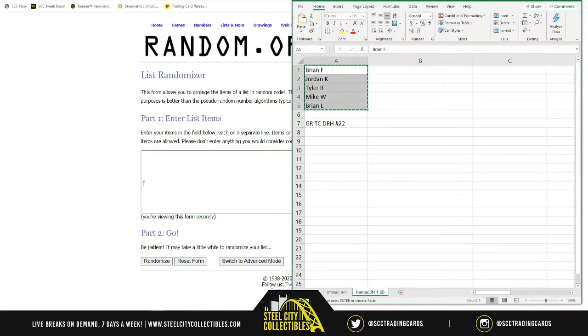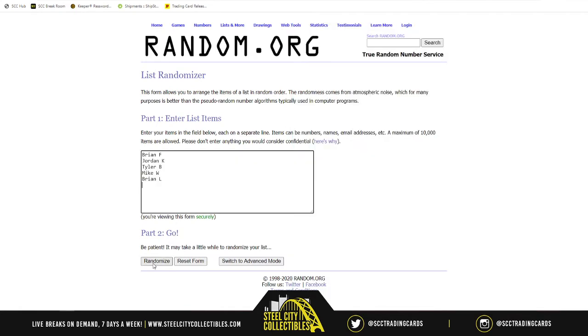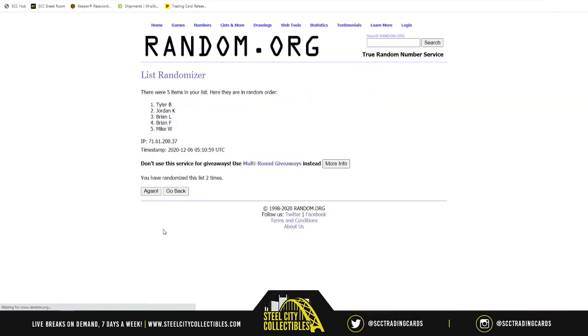We've got to take our five names and randomize them five times. After the randomization, the two Bryans are at the top — Brian F at 1 and Brian L at 2, with Tyler at 5.